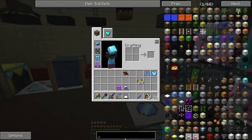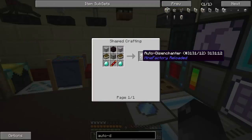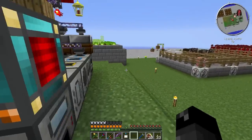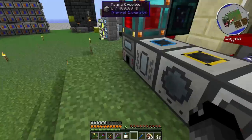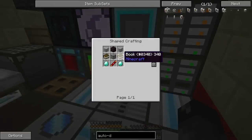Let's look at the MFR auto disenchanter — I think it's this guy right here. I said I wasn't going to make one because I thought it used some kind of liquid, but I'm not sure. We need another nether brick — let's get four pieces of netherrack and smelt those real quick. That'll smelt into nether bricks, which we can combine into the nether bricks block.